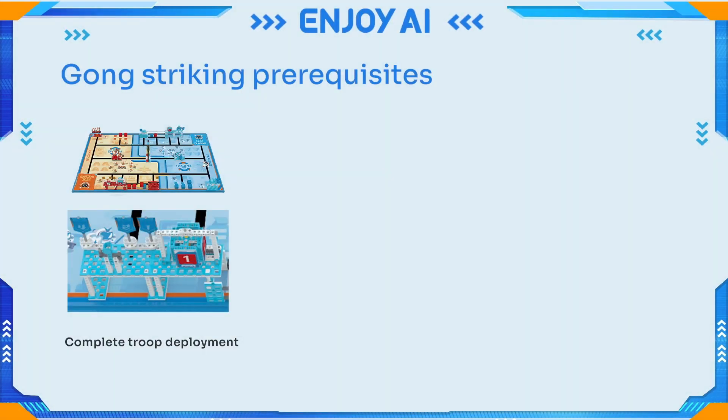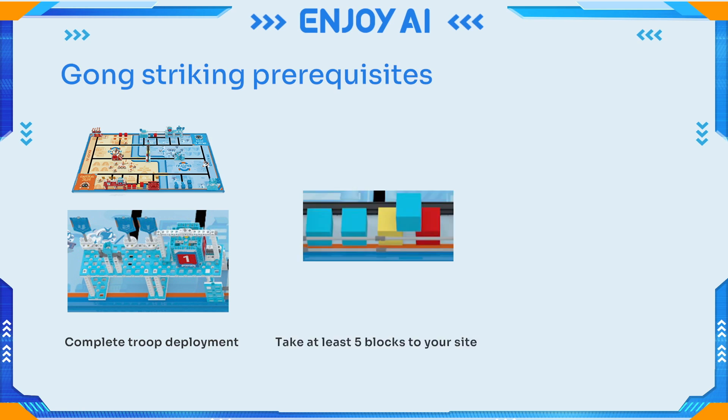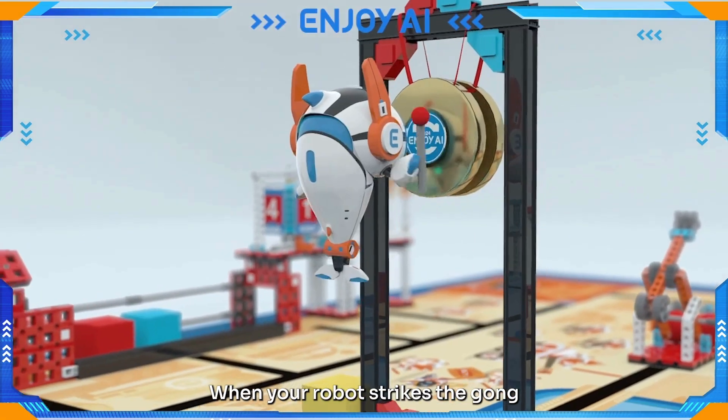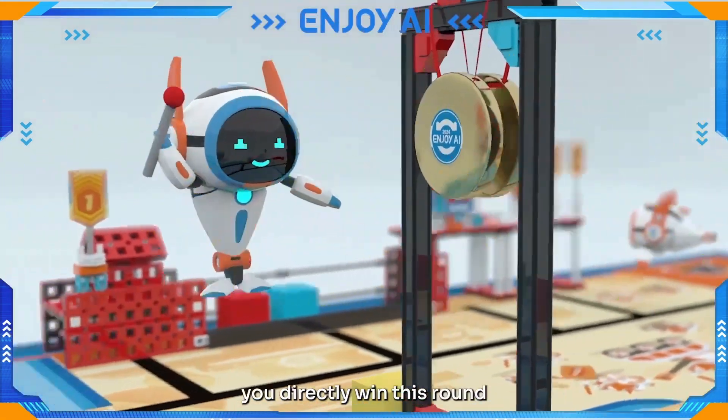To strike the Victory Chime gong, you must meet these prerequisites: complete troop deployment, take at least five blocks to your site, and put at least three cannonballs into your case. When your robot strikes the gong, you directly win that round.